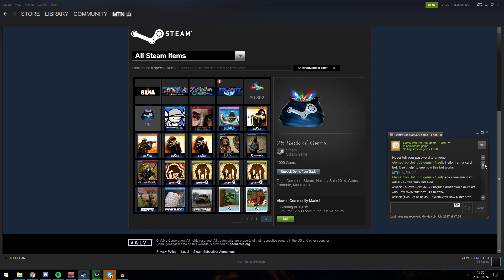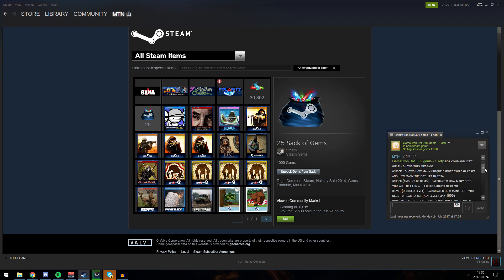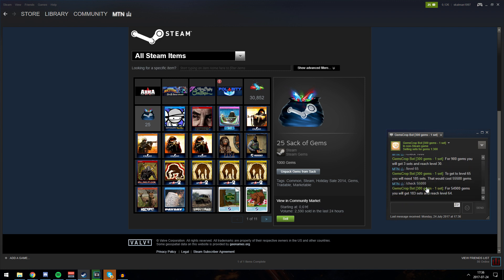You can do the help command and see a lot of different messages. You can check how much you can get for 55,000 gems — the amount I have. It says for 54,900 gems you will get 183 sets and reach level 64. If I would like to level up to level 35, I do slash level and 35 — about 5 levels. It says you will need to buy 20 sets, which will cost 6,000 gems.